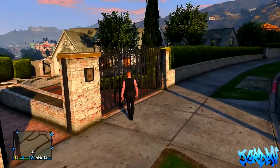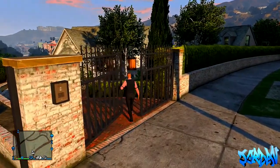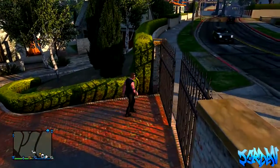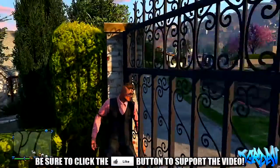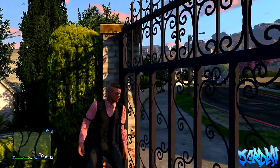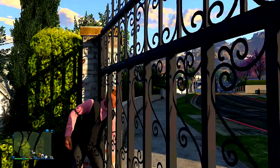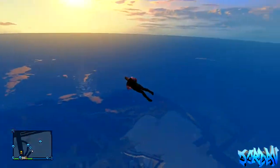Now in this video I'm going to be showing you a solo method. What you're going to need to do is come up to these gates around the corner from the 400k apartment. You want to come on this side of the gate, push the gate open as wide as it can go, then go against cover against the wall, and try to push your head through the gate.